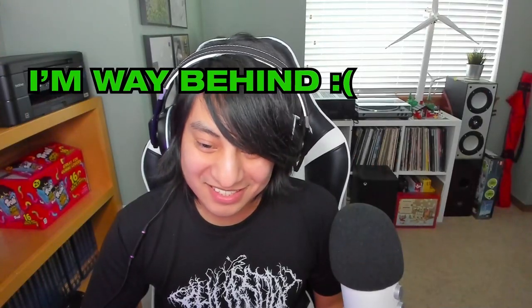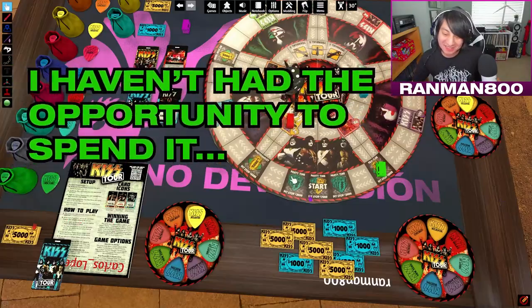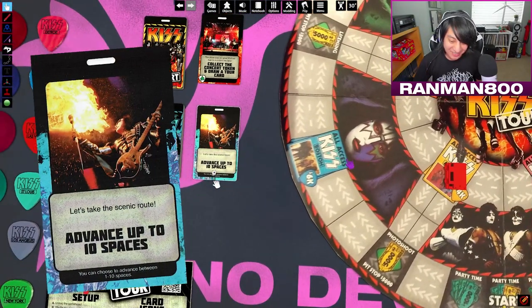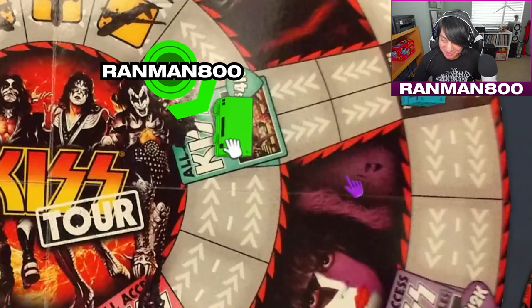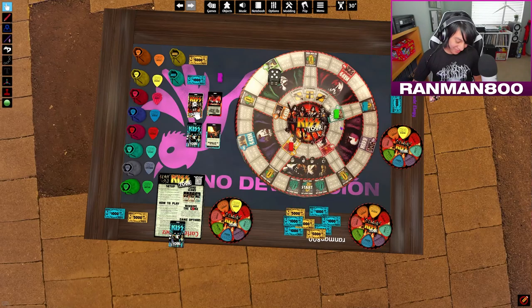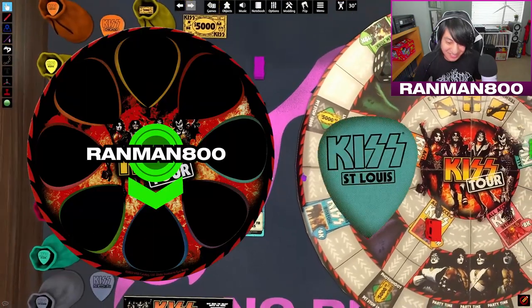I'm way behind chat. You just haven't hit your stride yet — it's the early years, you know? Ranman has a lot of cash though. I haven't had the opportunity to spend it. Drawing a card — advance up to 10 spaces. That's OP! Going to St. Louis, spending 5K. Let's see if this concert fails. Order custom merch for the show — collect the concert token and pay 2K. Damn, I gotta pay more money.